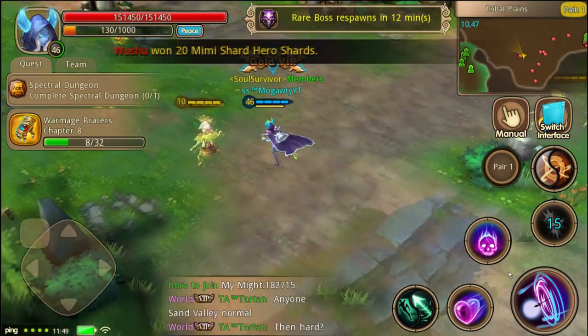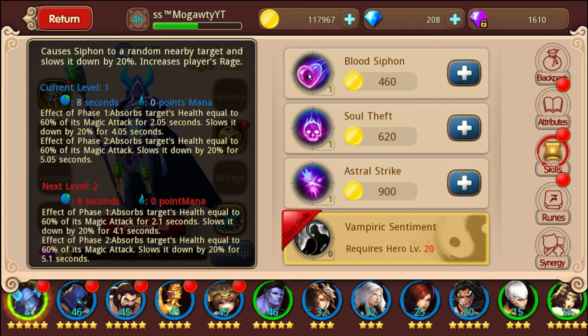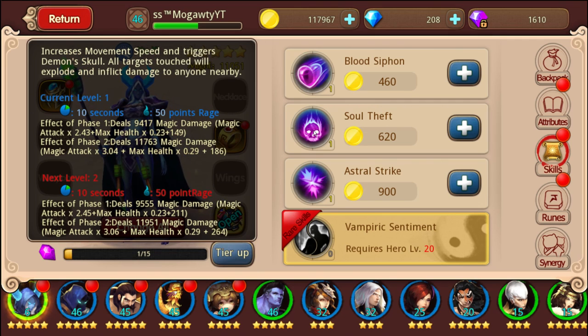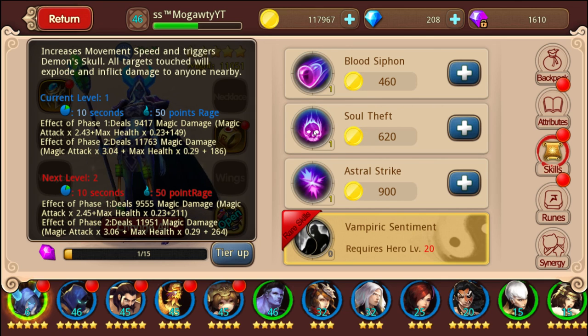So let's go back into a safe zone. So skill one targets a random nearby target and it also has a slowing effect, which is really cool. I don't think it's as necessary for a ranged hero as it would be for a melee, but slowing effects are really interesting. The player's rage will also get increased, but you do have to have an enemy nearby for this to take effect. When I tried it the first time, nothing happened. It apparently absorbs health as well. After you activate it, you should run to as many different enemies as possible - when you touch them, apparently they will explode and inflict damage to anyone nearby.